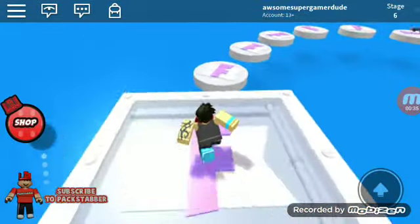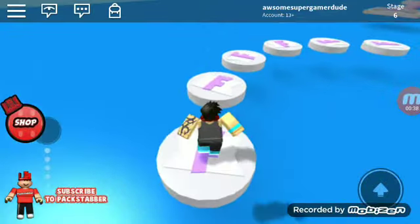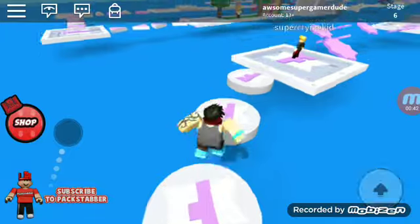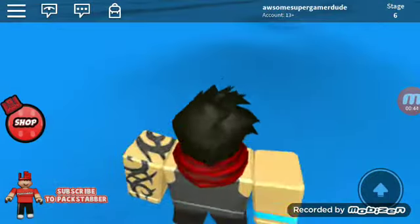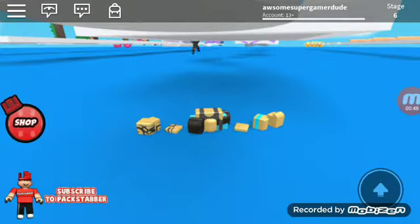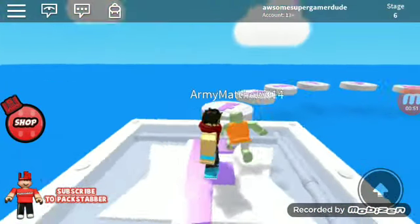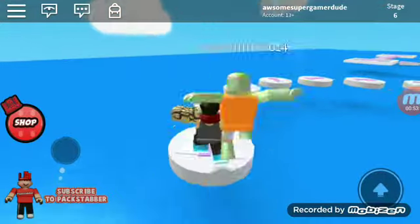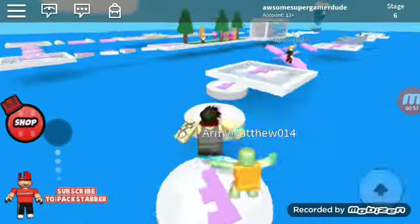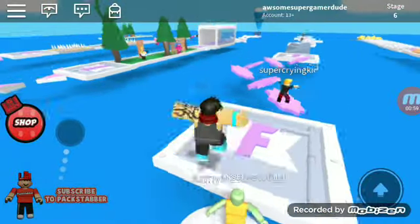I've played it before so yeah, it's pretty good. I don't know what these are — at least F tokens or something. And then that cheeseburger guy back there was from Fortnite, so I know that. And I died early again. Why does that dude look like Squidward?